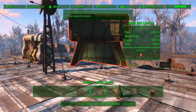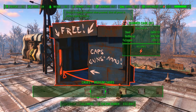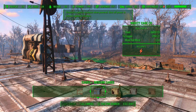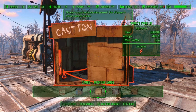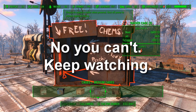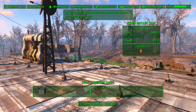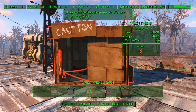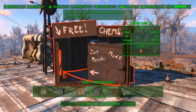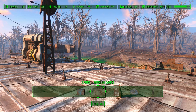You can do deathclaws, mirelurks, radscorpions — there's other sized cages. You can do feral ghouls, gunners, free guns, caps and ammo. An insect cage, a raider cage — just put some chems in there and it traps them. I guess you can tame raiders and have them wandering around like parts of your settlement, but then raiders are going to attack it more often. Super mutant cages, same deal. I don't know if the beta wave emitters work on everything — that's something that will have to be seen.